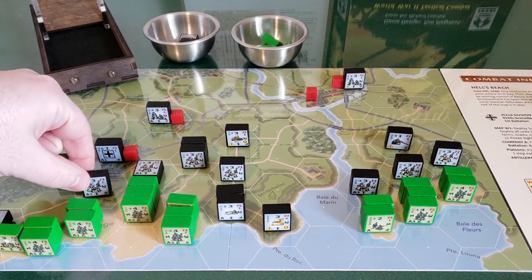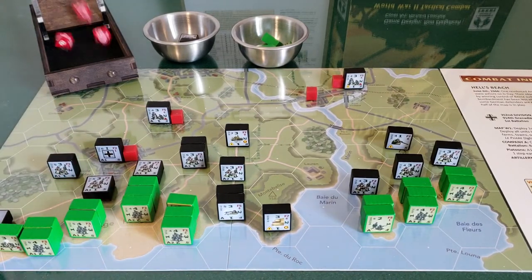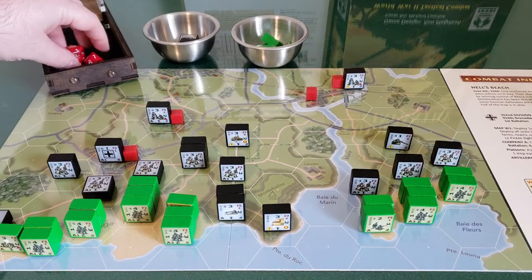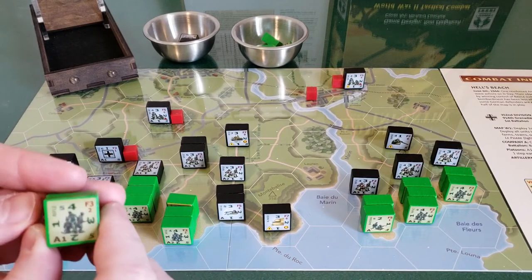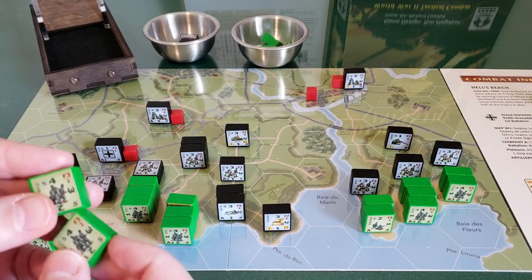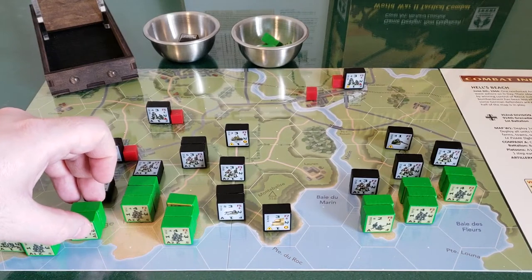Now we activate this rifle squad — three strength, firepower three. He's going to fire down onto the beach right in front of him. Two hits: the nine doesn't hit, but the two and the one are three or less. So he gets two hits. When a hex has multiple units, you damage the highest strength one — or if it's a tie, you choose. Both rifle squads took a hit each, rotating from four to three.